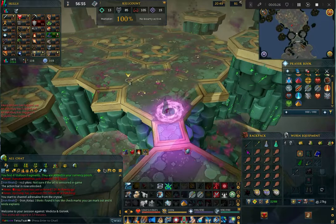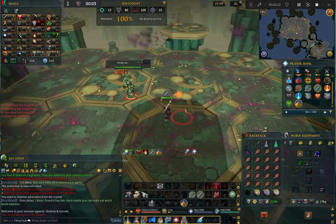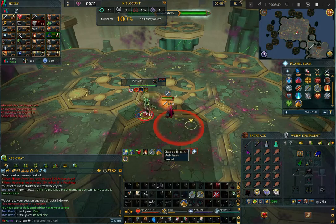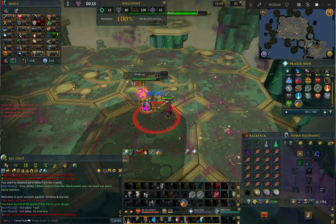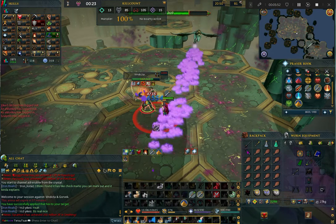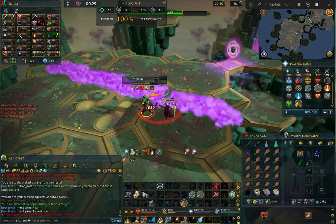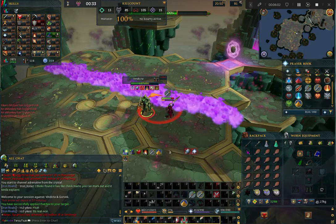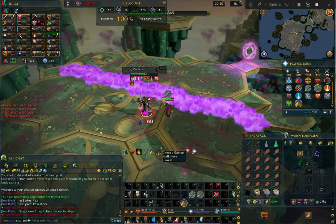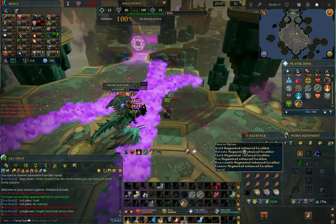For your first kill, attack the mobs outside the boss arena to build 100% adrenaline, then stall using Anticipate and Freedom. At the start of the fight, pray Melee and Augury. Use Sunshine as Vindicta spawns in and spam your Vulnerability keybind as you click on Vindicta — Vulnerability will splash sometimes, so if that happens just keep trying. Once Vulnerability is landed, use the G-Staff spec as soon as you can, then DPS as hard as possible. Three auto-attacks after Vindicta spins her blades, Gorvek does a drive-by dragoning and leaves behind a purple carpet — walk out of the carpet but stay inside your Sunshine. Ideally you should do enough damage to enter phase 2 after only 2 purple carpets.